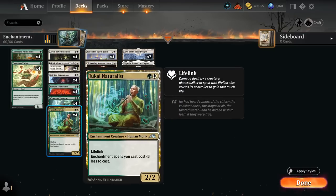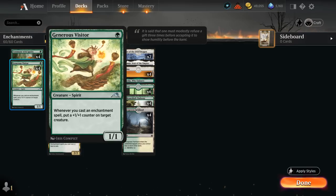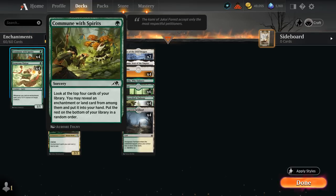Wedding Announcement can make extra tokens or draw extra cards. We also have the full set of Jukai Naturalist, a 2/2 lifelink enchantment creature giving all our enchantments a 1-mana discount, so very useful for double and triple spelling in the late game. At one-drop we have Generous Visitor, which puts a +1/+1 counter on target creature whenever we cast an enchantment spell, and Commune with Spirits lets us play a lower land count — only 22 — finding lands or enchantments in the late game.